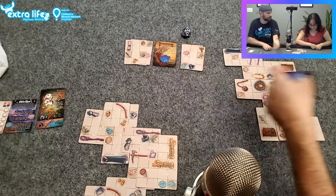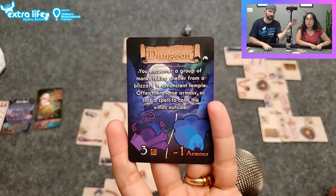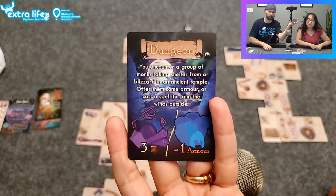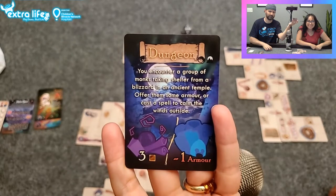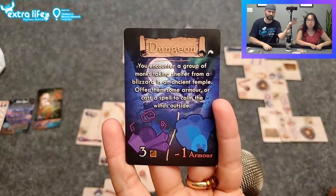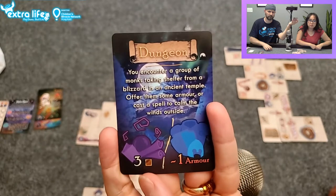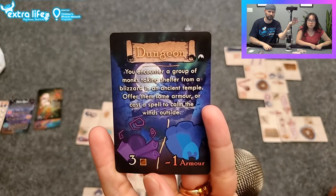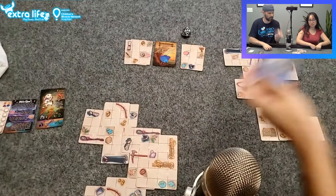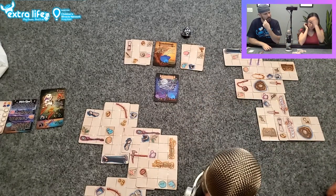Dungeon: you encounter a group of monks taking shelter from a blizzard in an ancient temple — offer them some armor or cast a spell to calm the winds outside. Alright, three magic, which you have.